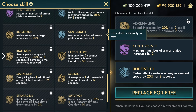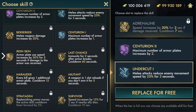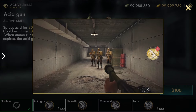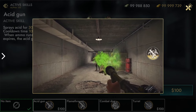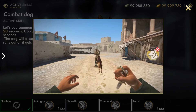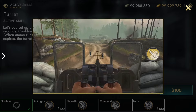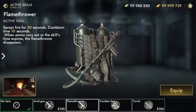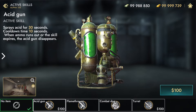For example, you cannot equip Centurion 1 and Centurion 2 at the same time. In Update 1.47, we introduced unique active skills that significantly enhance your combat abilities and, when used wisely, can turn the tide of battle. Four active skills are available in the game: Combat Dog, Turret, Flamethrower, and Acid Gun.